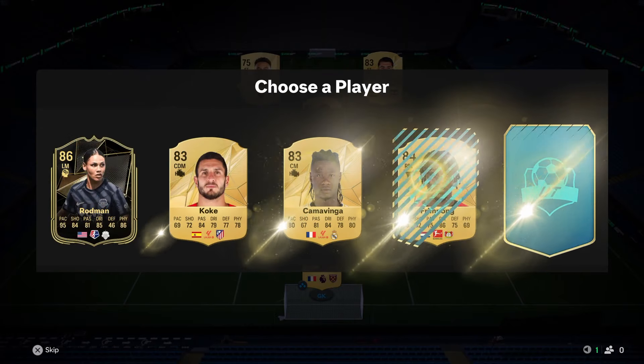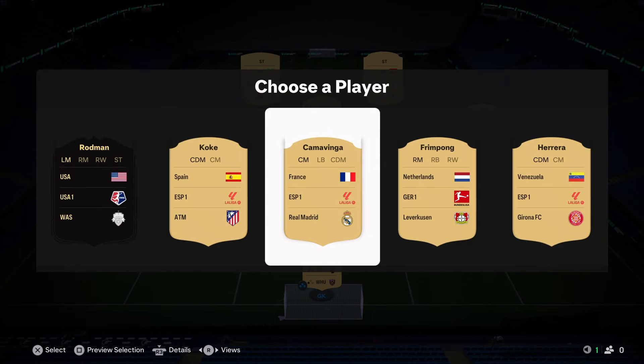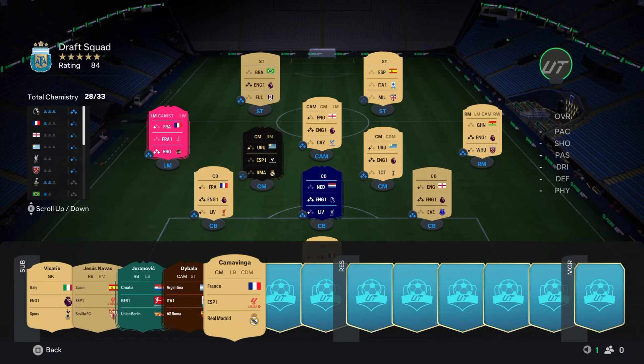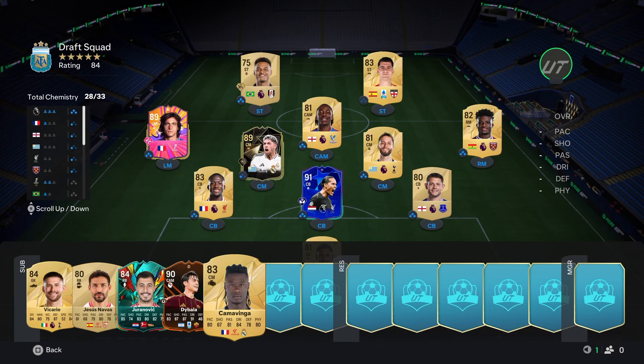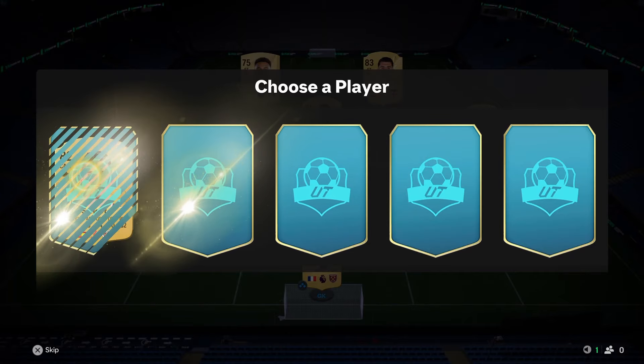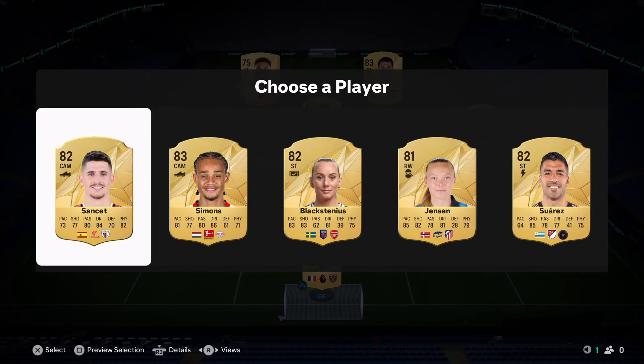Next we get Camavinga, who would definitely help with Valverde's chemistry, or we could take Rodman for rating. I think we take Rodman for rating — if we try and get too many La Liga players we'll end up confused with the chemistry.